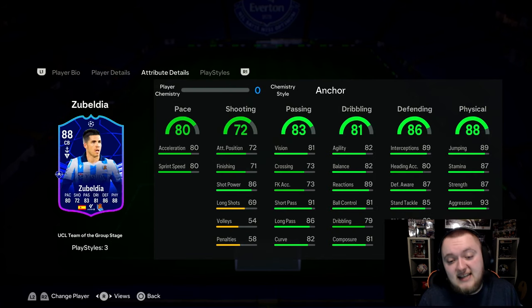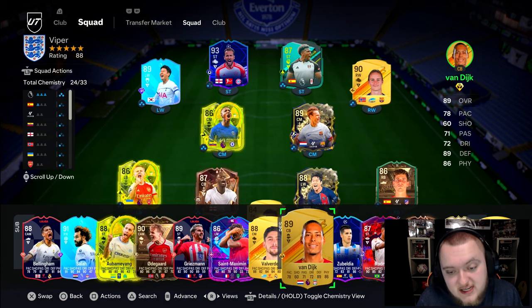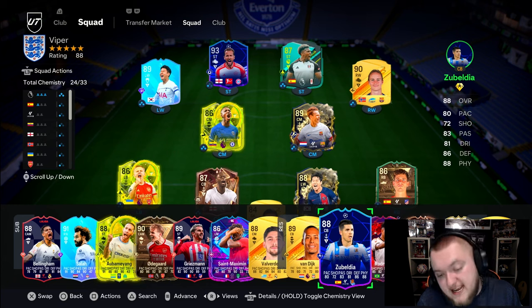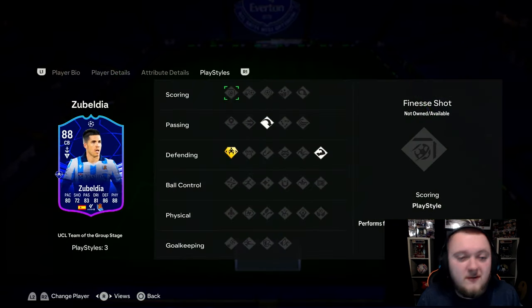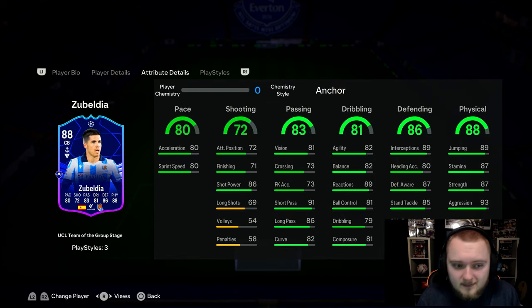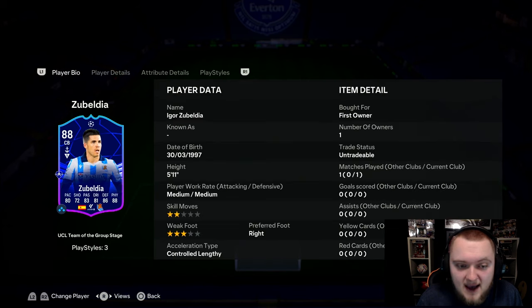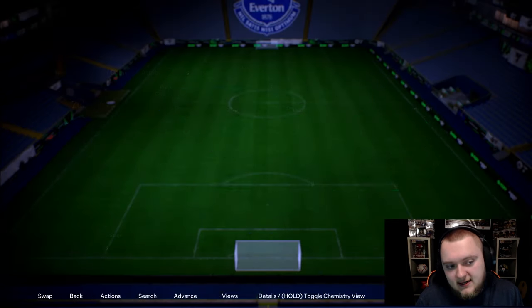When you compare that to Zubalida — 81 vision, great short pass and long pass with Long Ball Pass as well — it really does make a difference in-game if you like to be on the front foot. Your centre-backs are your last line of defence, but they also start your attacks. If you watch the gameplay we've just done, you'll see how good Zubalida is at starting an attack over to your full-backs, and if you see someone running in behind, Zubalida can find that pass to your wide players with ease. His passing is on point.